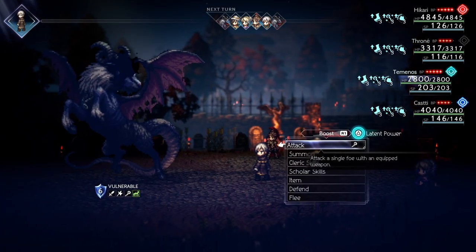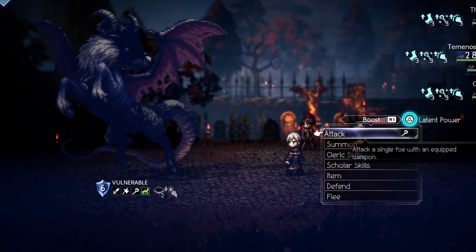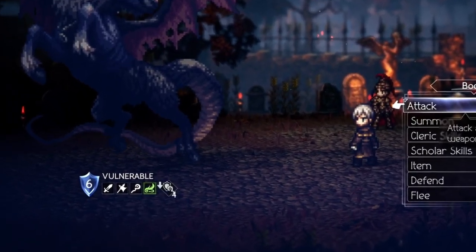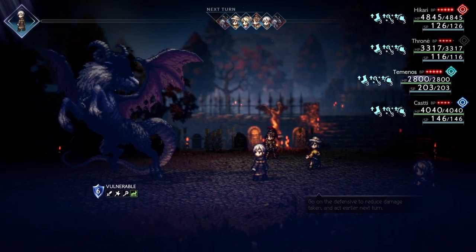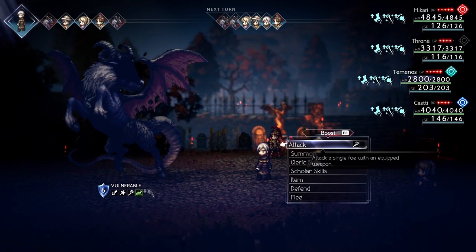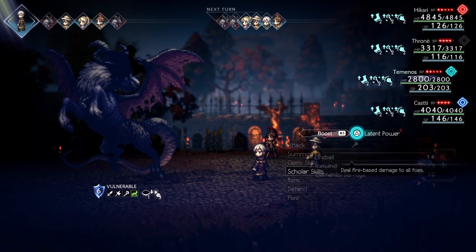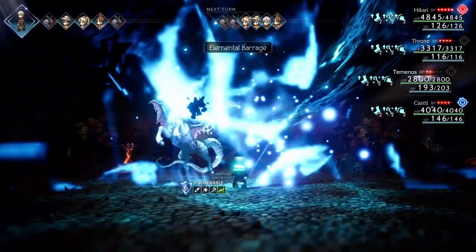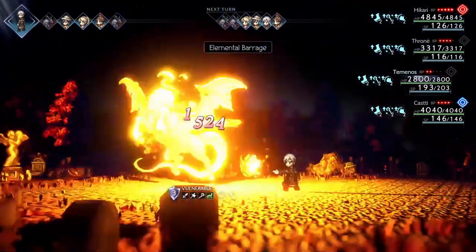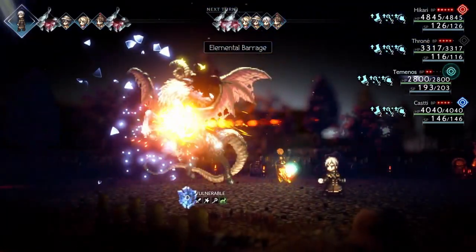Tenemos is used for similar reasons. During the night, he applies defense down to the enemy. Tenemos also has one of the best latent powers, allowing him to break enemy shields with any attack. He has the Scholar sub job equipped as it has the highest potential hit count with Elemental Barrage. This will break 6 to 8 shields on an enemy, meaning most bosses will get deleted by Hikari.